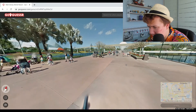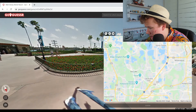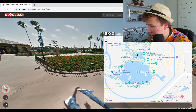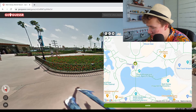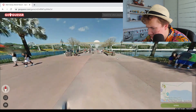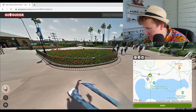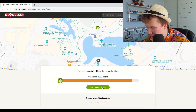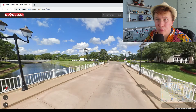Are we just about to go into World Showcase? I think so. If you want to try this yourself, just type 'Walt Disney World' in the GeoGuessr search bar — loads of maps come up. I chose this one because it has the most plays. The board is in front of us, Imagination over there, and World Showcase behind us. Right on World Showcase — okay!